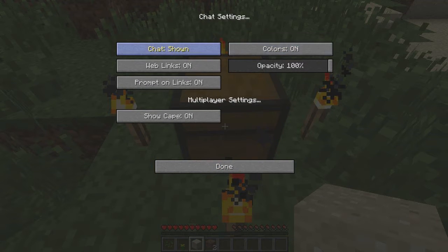Multiplayer settings — this is where you can change to chat, web links, and stuff like that. That's going to be in a different video.